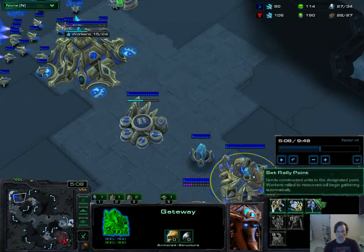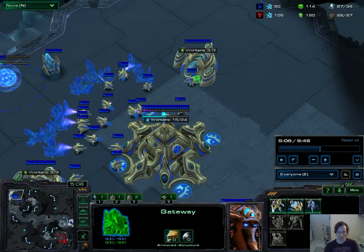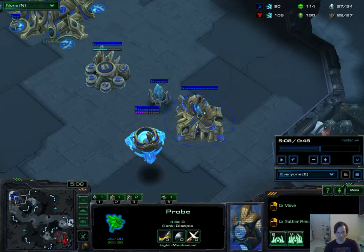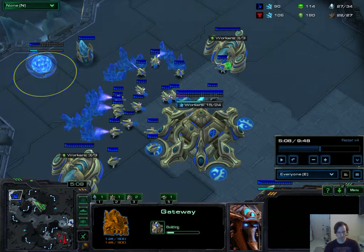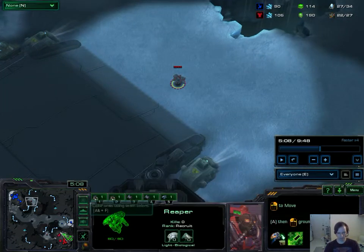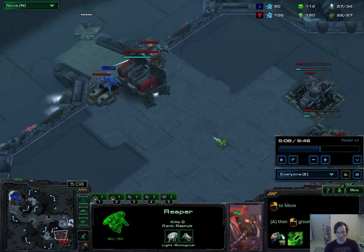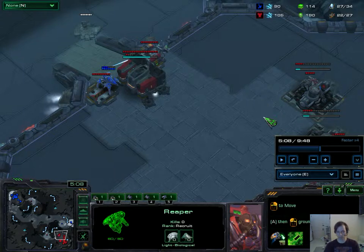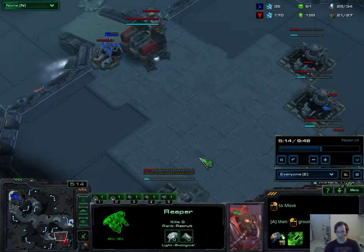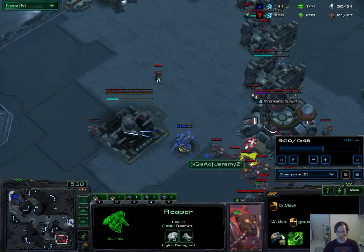In this situation, if he's being aggressive, I'll often put a Forge down and have a cannon in my mineral line and a cannon at the front to deal with widow mine drops or other things. But this particular game, all I had to deal with was the Reaper, so I was able to get my first Stalker into his base before the first bunker gets down. If you can get one Stalker, or one Stalker and a Zealot, or one Stalker and a Mothership Core into his base before that bunker, you're in really good shape because you'll be able to kill off a couple SCVs, a couple Marines, and there's not much that he can do about it just because of the hit points on that Stalker.